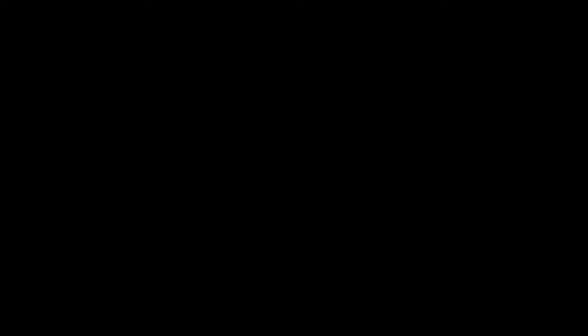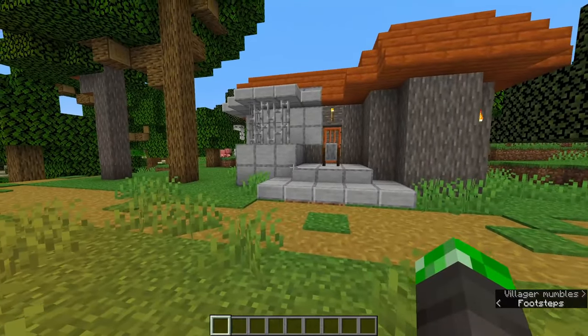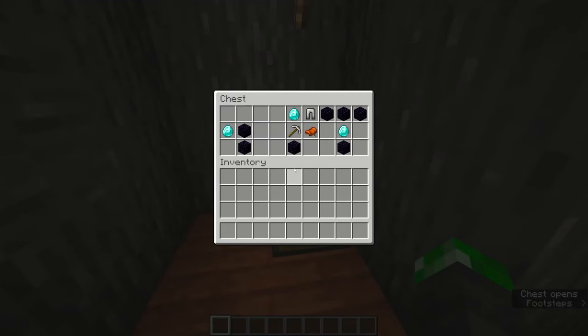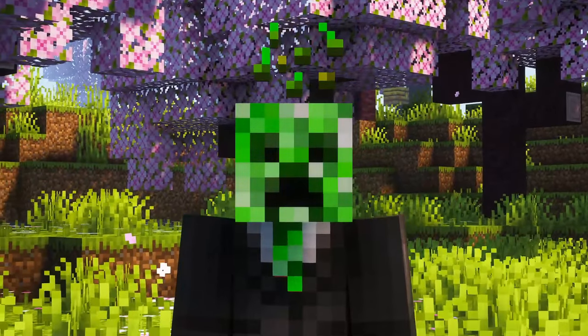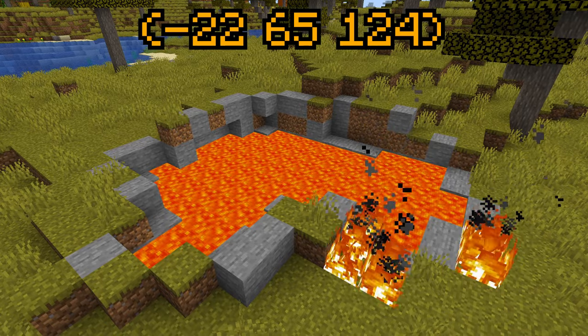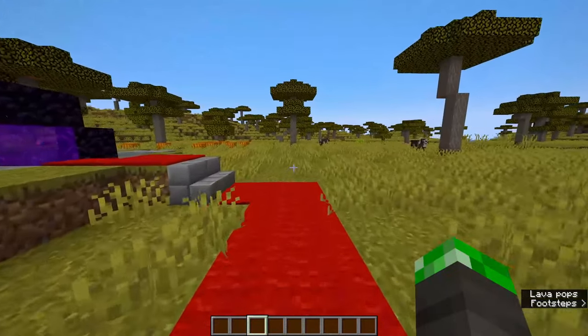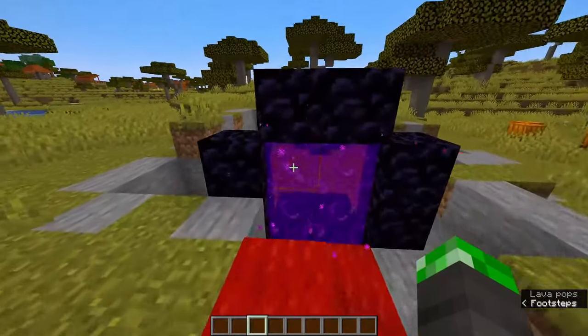Okay, I'm gonna be honest with you guys — seed 2's spawn is just insane. The seed spawns you literally inside a village, right next to a blacksmith house which has 3 diamonds, 7 obsidian, and some iron stuff. On top of that, the lava pool in the seed is like 30 blocks away from the spawn village, so you pretty much got yourself a red carpet laid out for you to get to the nether.